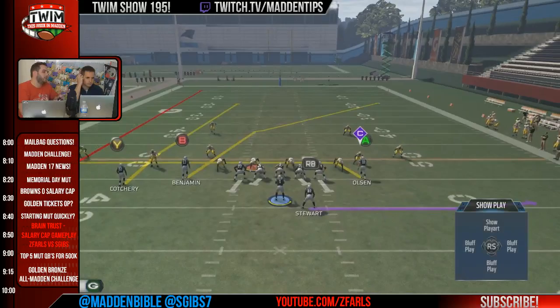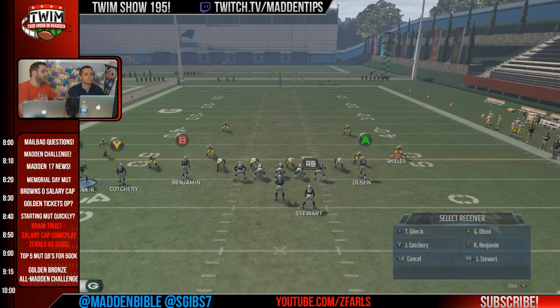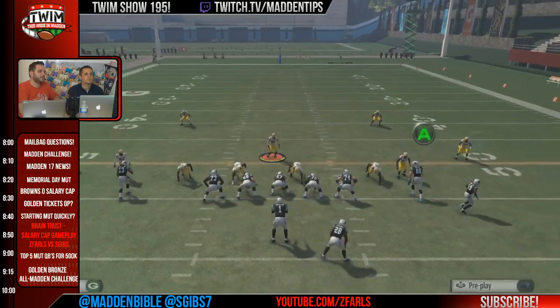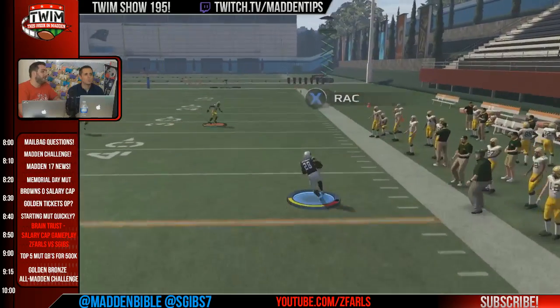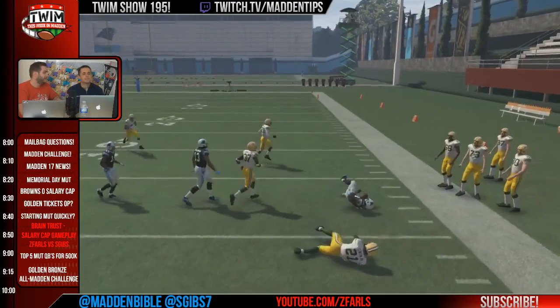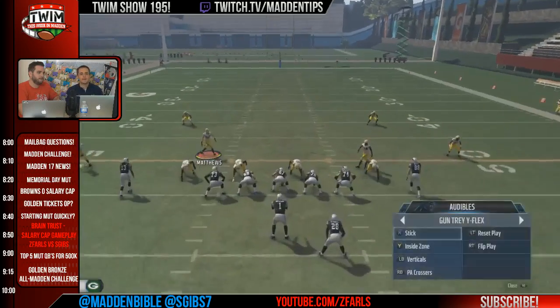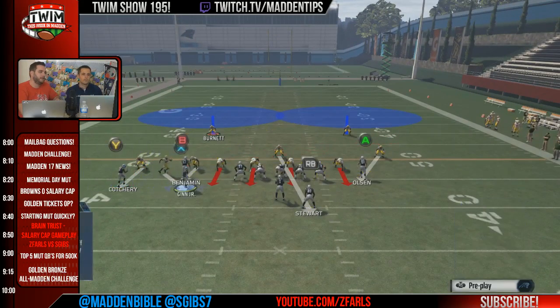When you mix in the motion, you go to a play that can attack man-to-man and has a lot of underneath passing options. I motion over dead gin, put him on a quick slant — as soon as he passes Olsen and I snap the ball, I can go to the right flat. You kind of lost him there, right? Yes — it's kind of similar to gun split close when you motion out the guy on the left, put him on the slant, and then the table comes wide open.